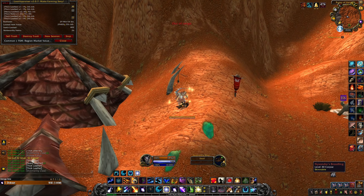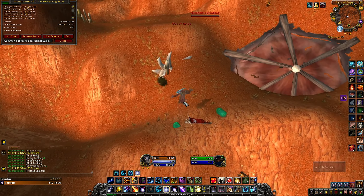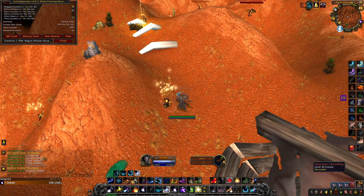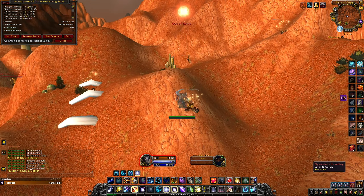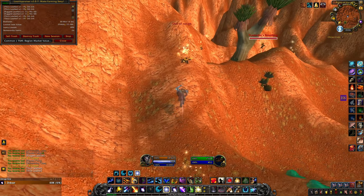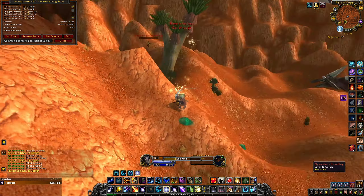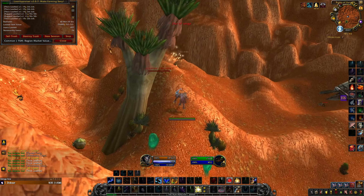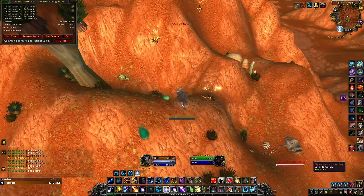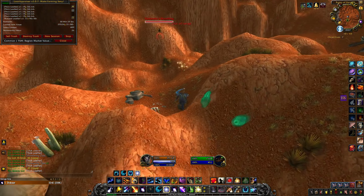These mobs will drop lots of grey and green items and they can drop rare pets. Just run around in this area, kill the mobs, loot them, skin them and that's it. Before you start doing this farm, learn vanilla skinning in your main city, install the faster loot addon to loot these mobs much faster, and buy the Darkmoon Fire Water potion from the auction house to skin these mobs much faster.